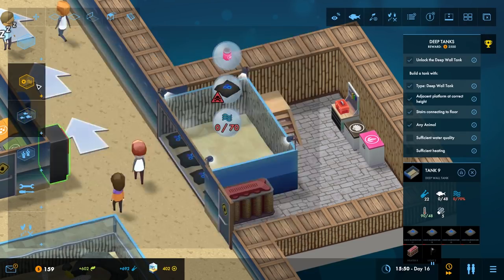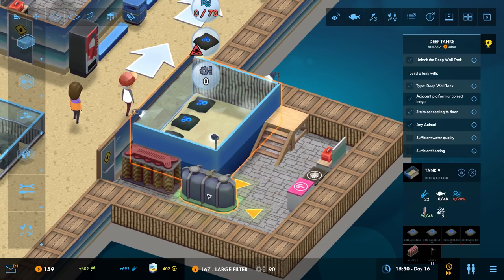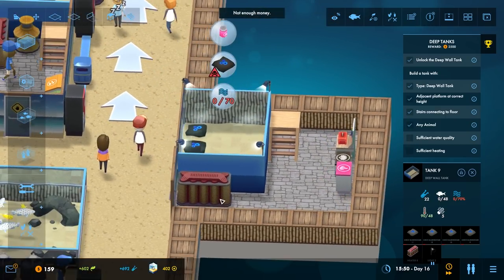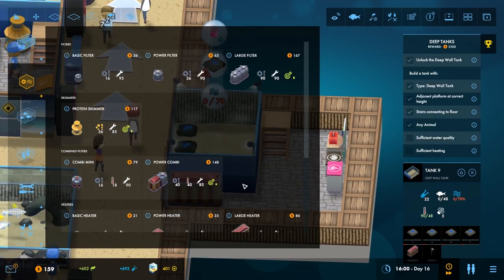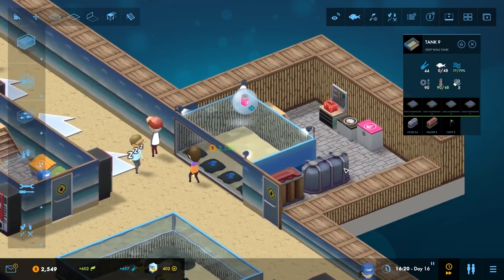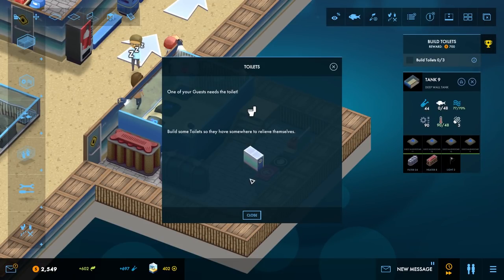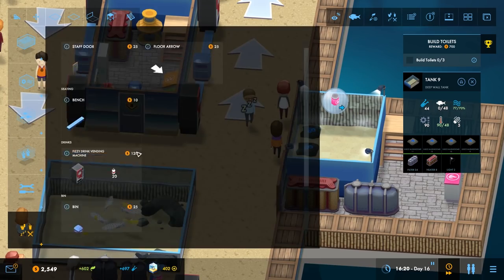We could then put in one of these. Not enough money — how much is it? 167 — there we go. All right, that's there. Oh hello — one of your guests needs a toilet, build some toilets so they have somewhere to relieve themselves. Okay, I wondered when we were going to get that.